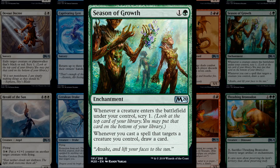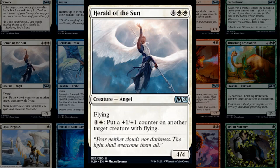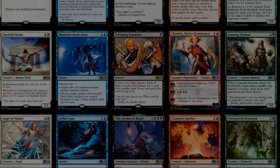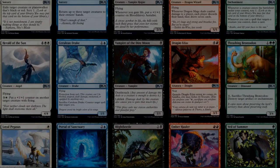Season of Growth is a two-mana enchantment: when a creature enters the battlefield under your control, scry one, and when you cast a spell targeting a creature you control, draw a card — pump spell tribal, possibly fitting into a Naya Feather deck. Spectral Sailor might see play in the mono-blue deck and is also a spirit for spirit tribal. For one mana it has flash and flying, and for four mana you can draw a card if you don't need your counterspell. Also a pirate for pirate synergies.